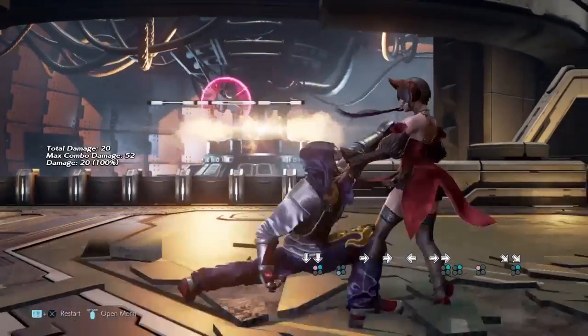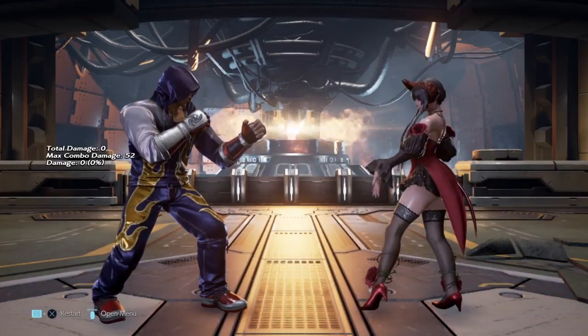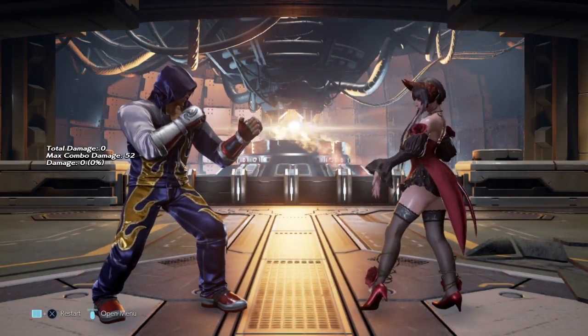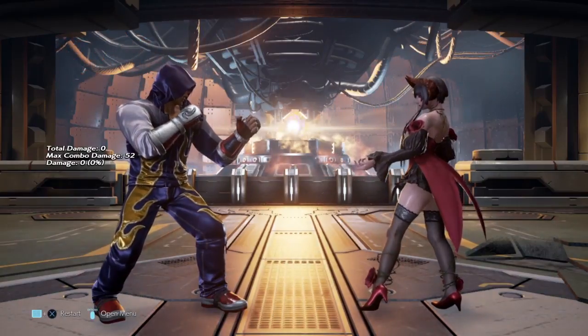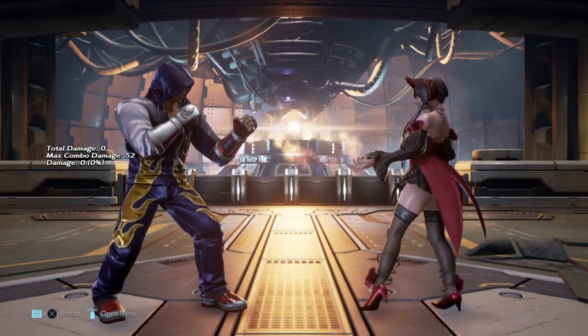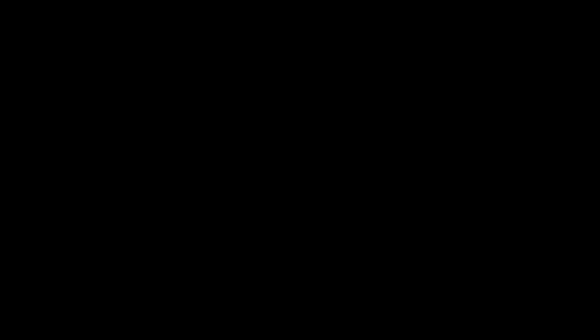Then you just micro dash into a back forward to one, down forward to one. Of course there are some characters that are much easier, but characters with smaller hitboxes like Eliza, Xiao Yu, and Kunimitsu as well are going to be a little harder.